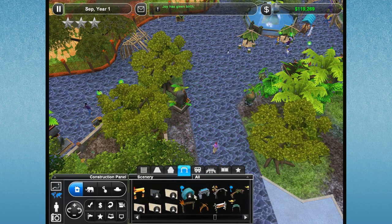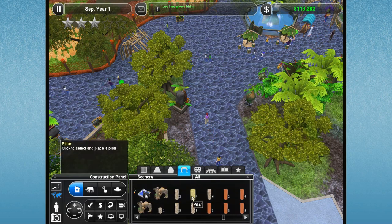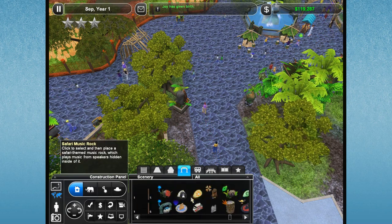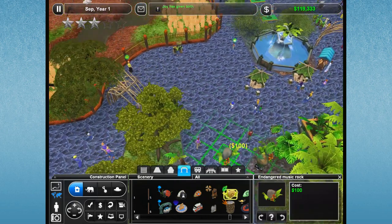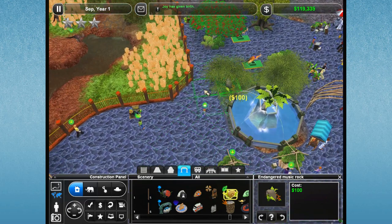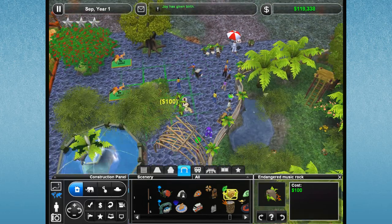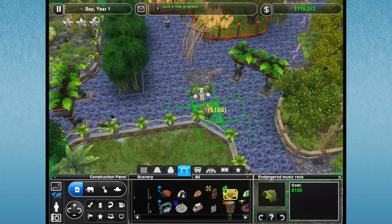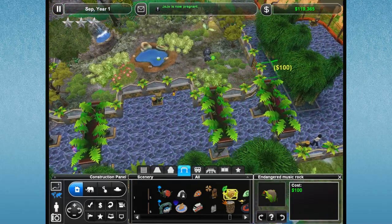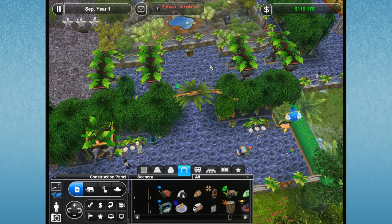Joy has just given birth. Where are my music rocks? Here are little fountains — we've already got some fountains put down. My music rocks — finally! Now we can start to put down some of these things. I think this is going to make much happier guests, because people just love music rocks. So we'll get this down over here. Jojo is now pregnant. You just tuck music rocks everywhere and then the guests start dancing to them and they're super happy all the time.